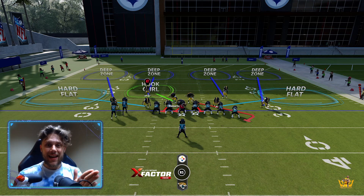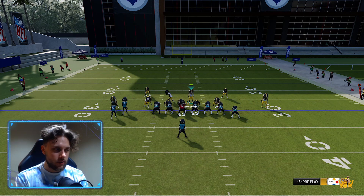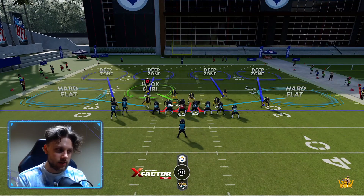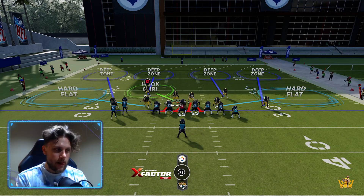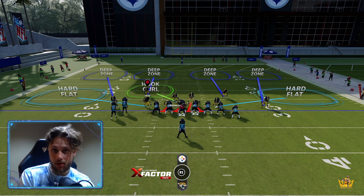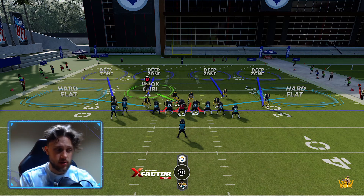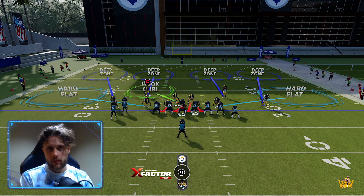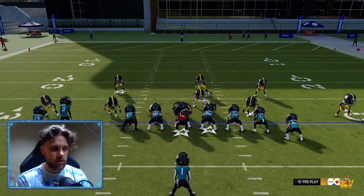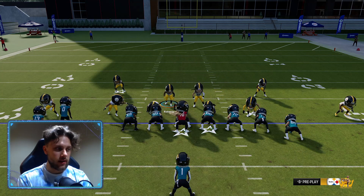The D-ends are going to shoot out, and that's going to allow this CPU linebacker to — it doesn't happen every single time, but it should happen — shoot right through that gap right there in the middle of the line. Potentially blow the play up, or just cause the running back — whoever's using the running back — to kind of get thrown off track. And it's your job as the user to string it out if it is a stretch and make sure that you get the stop.